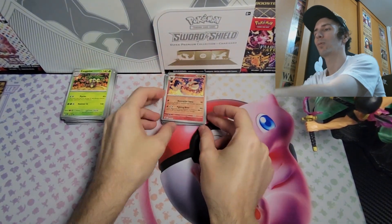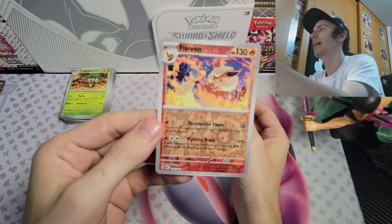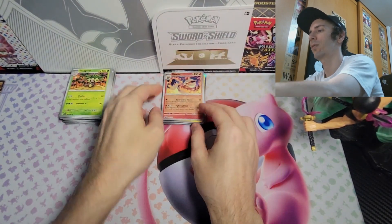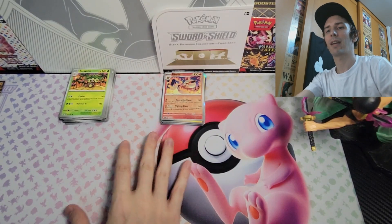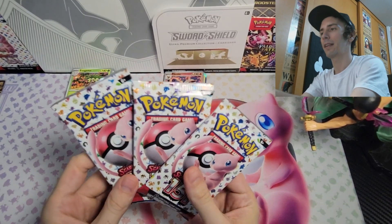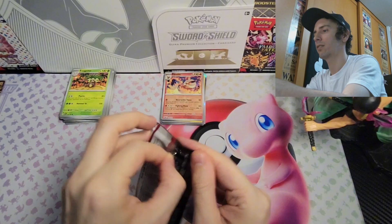Come on, give me another fire, give me Charizard! We got a holo Raichu — I've already got a holo Raichu but I'm happy with that. I have a Flareon but I don't think I have the reverse holo Flareon, so I'm still quite happy with that. That's as far as the Zapdos EX box goes, but we've still got those last three booster packs I bought separately.